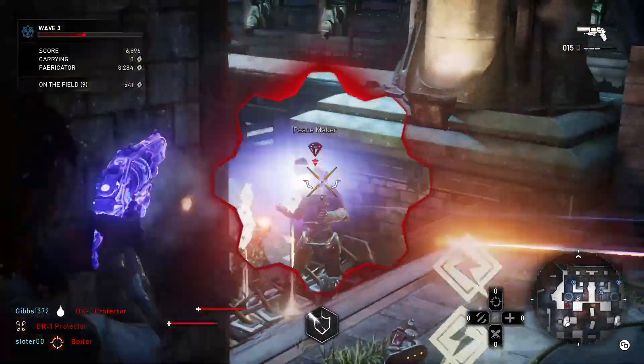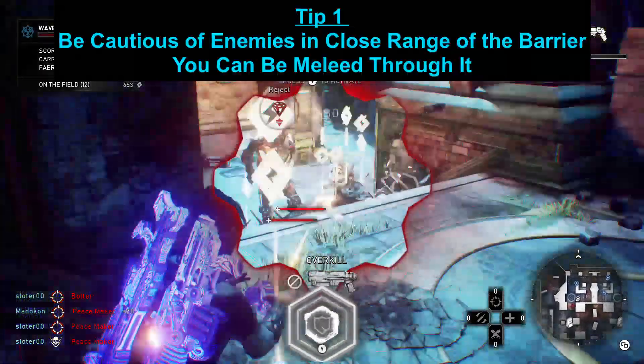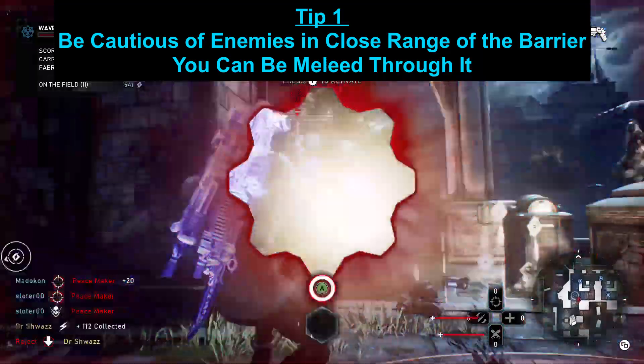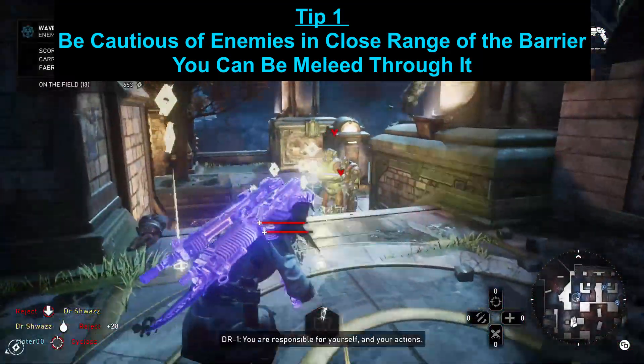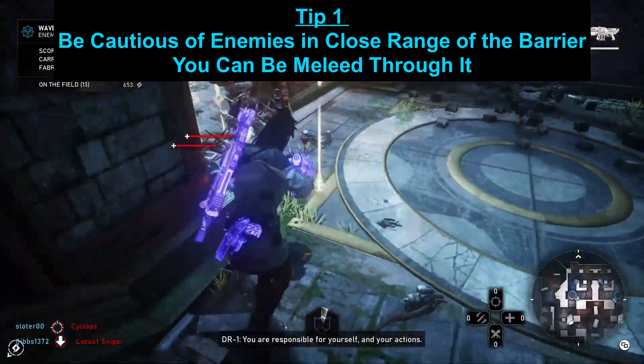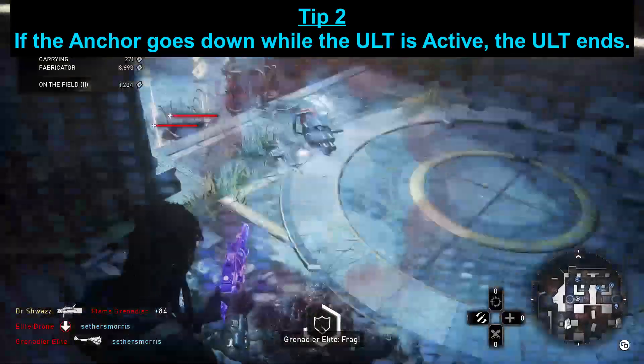Tip number one: be cautious of any enemies that are close to the range of your barrier. You can still be meleed through the barrier, shot from behind, or have an enemy throw a grenade behind you. That's why having the stim card Harness Energy is so valuable — so you can sponge a hit and still be upright.